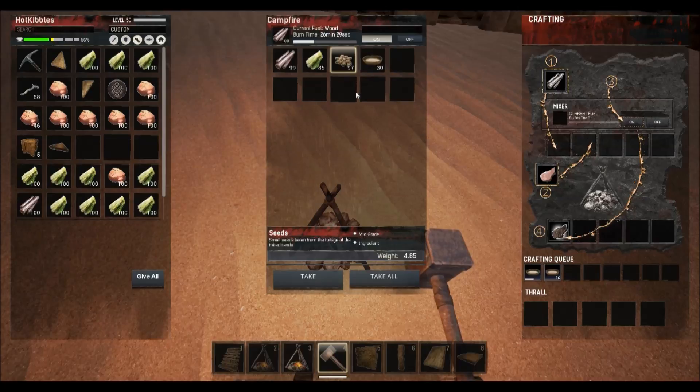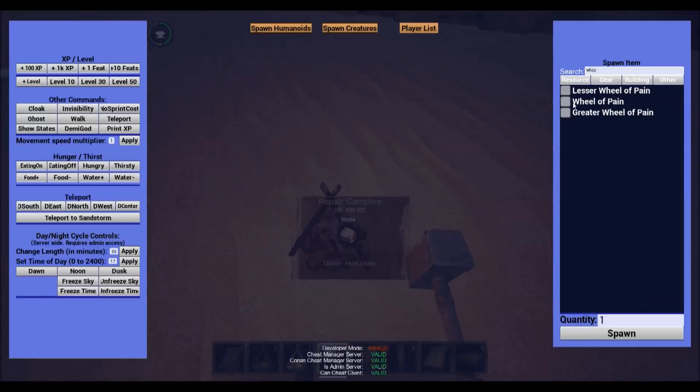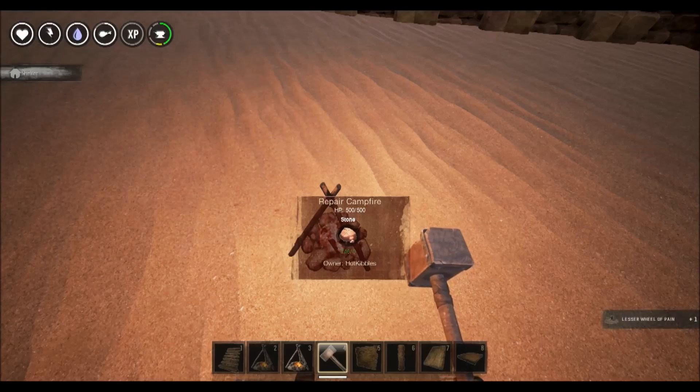Gruel is the primary food source for feeding slaves on a wheel of pain. Let me just show you that in case you want to see it.